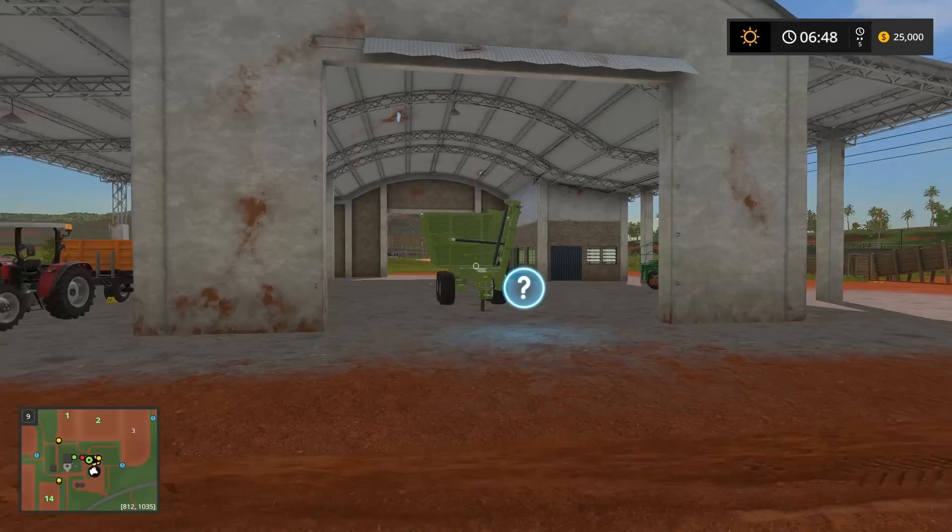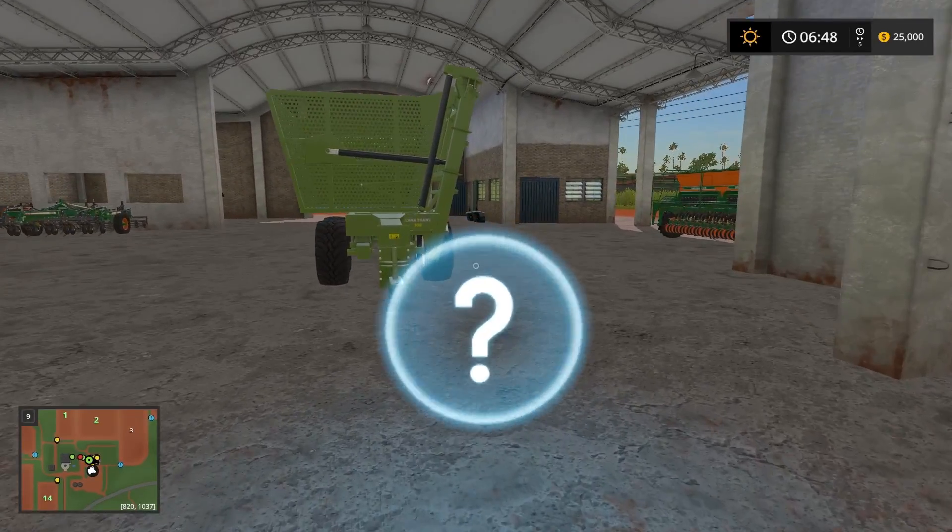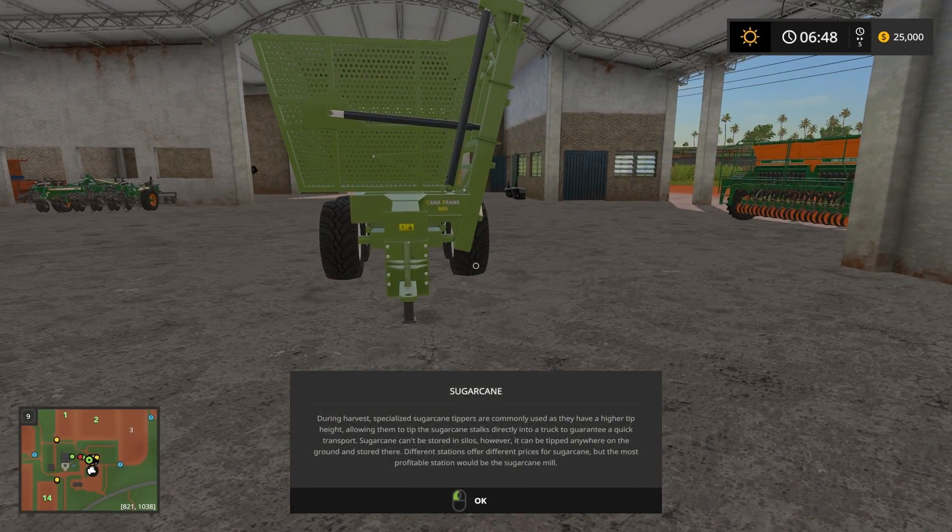Isn't this a neat little shed? Oh my gosh, even the shed is gorgeous. During harvest, specialized sugar cane tippers are commonly used as they have a higher tip height, allowing them to tip the sugar cane stalks directly into a truck to guarantee quick transport. Sugar cane can't be stored in silos, however it can be tipped anywhere in the ground and stored there. Different stations offer different prices for sugar cane, but the most profitable station would be the sugar cane mill.